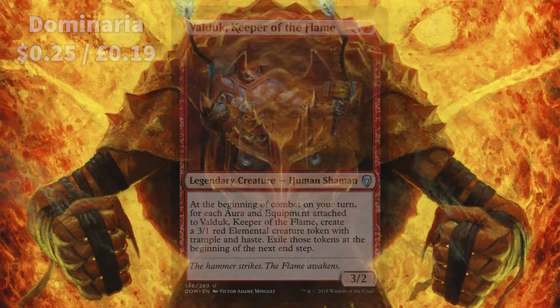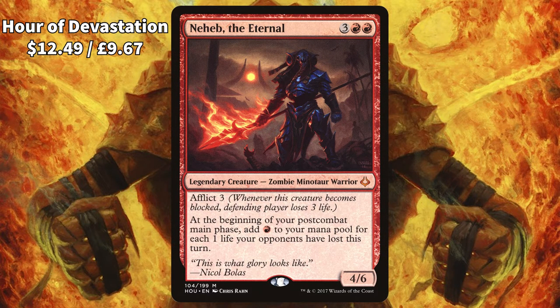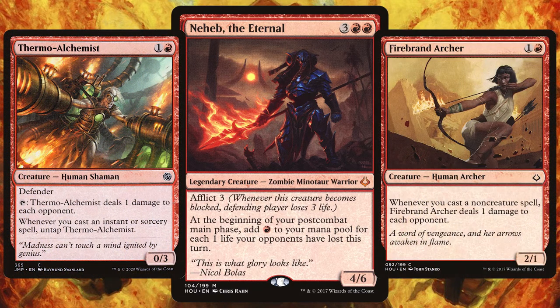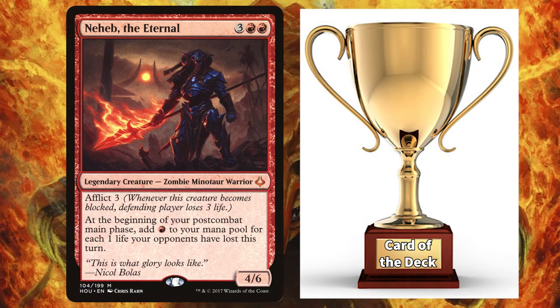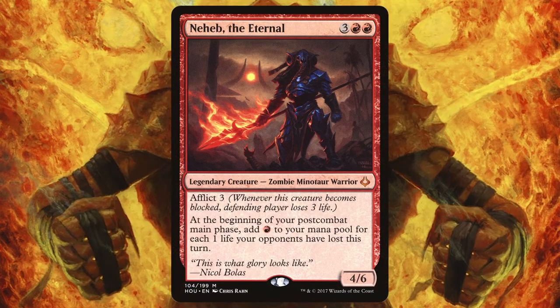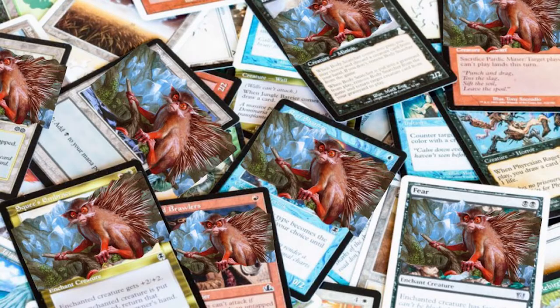For the 7th best mono-red commander, we have Neheb the Eternal. Who doesn't want a 4/6 Zombie Minotaur Warrior for 5 CMC with all those abilities? For Neheb's ability to kick off, we want to be doing what red does best — pinging and chipping away for damage. Start with creatures that can ping like Thermo-Alchemist and Firebrand Archer. The card of the deck award goes to Heartless Hidetsugu — tap it and each player essentially loses half their life, giving you a ridiculous amount of mana to spend in your second main phase. Add trusty enchantments like Fiery Emancipation and Dictate of the Twin Gods — why not do double or triple damage to your opponents? Get the game done quicker!